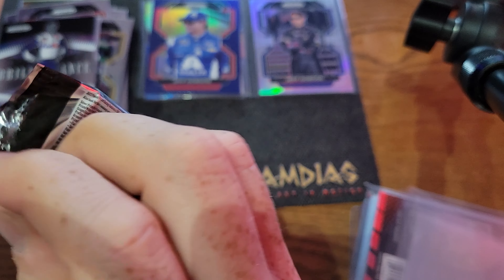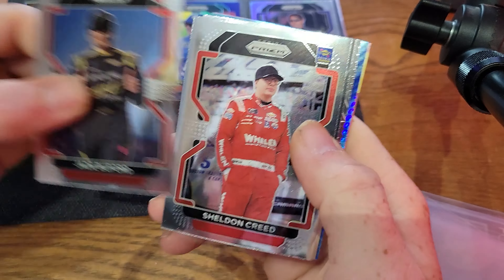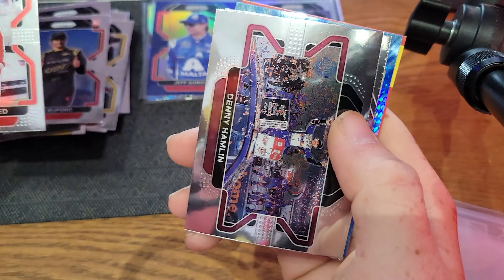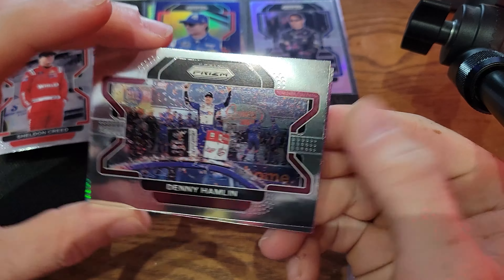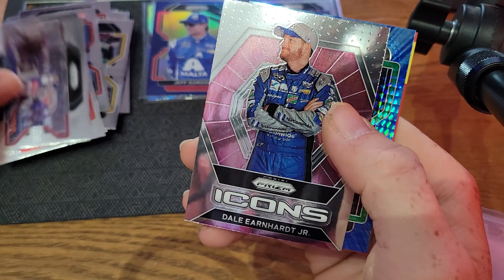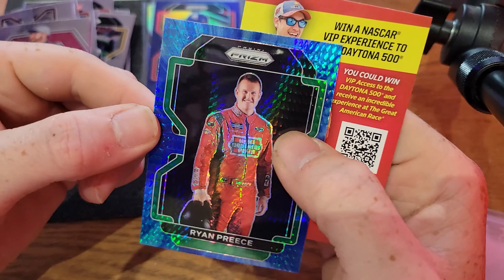Down to the final pack each — let's pull some magic. Joe's last pack: Jade Buford, Sheldon Creed, Denny Hamlin Victory Lane, Dale Jr. Icons, and then Ryan Preece — looks like a blue hyper.